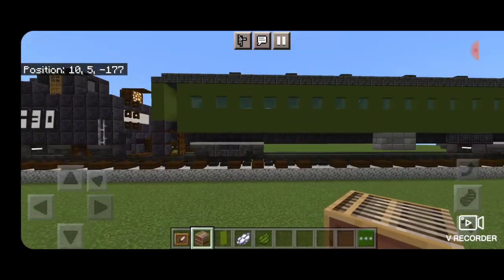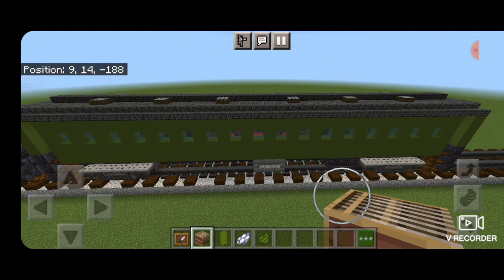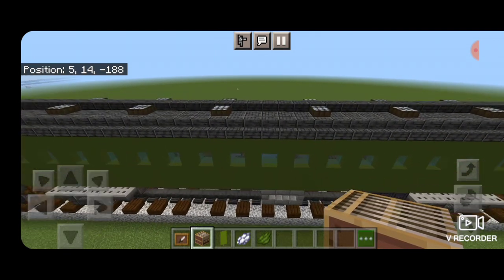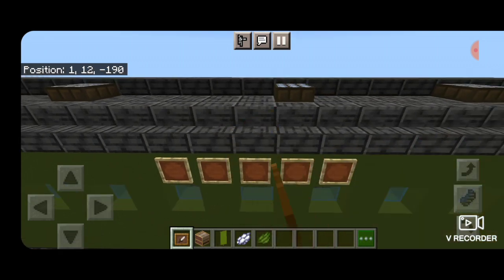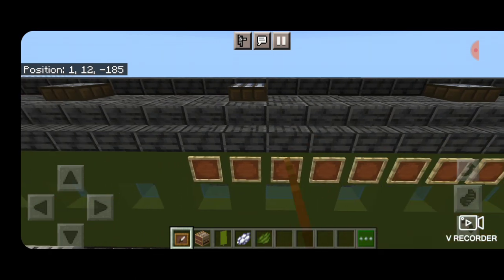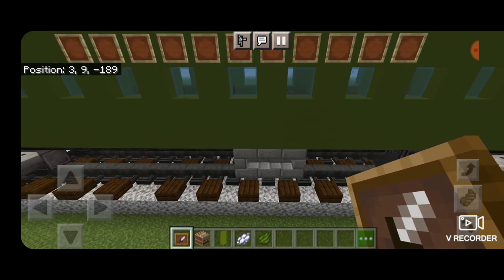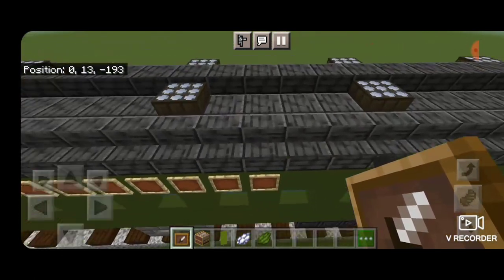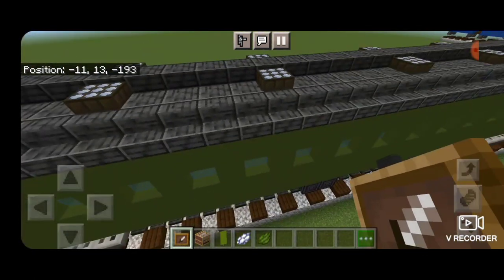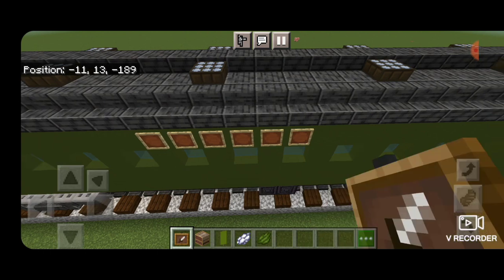Come on the sides of the top above the windows. Use the daylight sensors on top to find the center, then put an item frame on the side at the very center of those. Put five item frames going off to either side of that center item frame — this will be where the lettering goes. Do the same thing on the other side, using the center between the two middle daylight sensors and five item frames to either side.